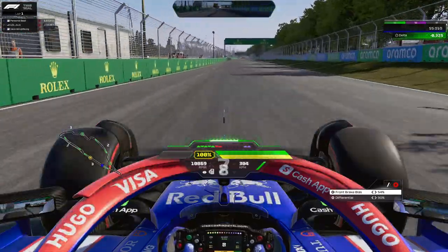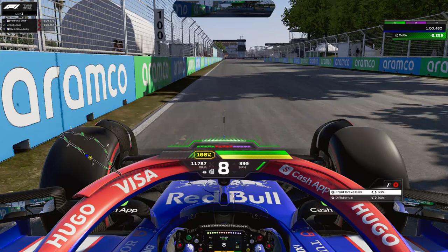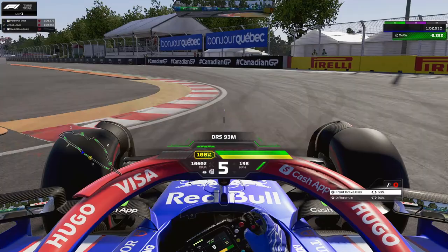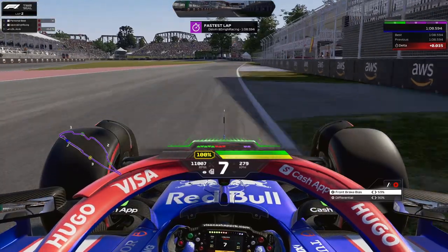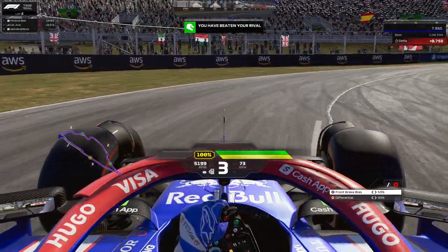Open up DRS and run down to that final chicane, which will probably invalidate your lap nine out of ten times. Use the 100 meter board — in the force feedback you can feel a little bump around that mark, which is a good point to turn in. Drop to fifth gear and aim for a lot of that inside curb, which helps open up the next left hander and carry more speed on the exit at the Wall of Champions. Stay to the right to minimize track distance.